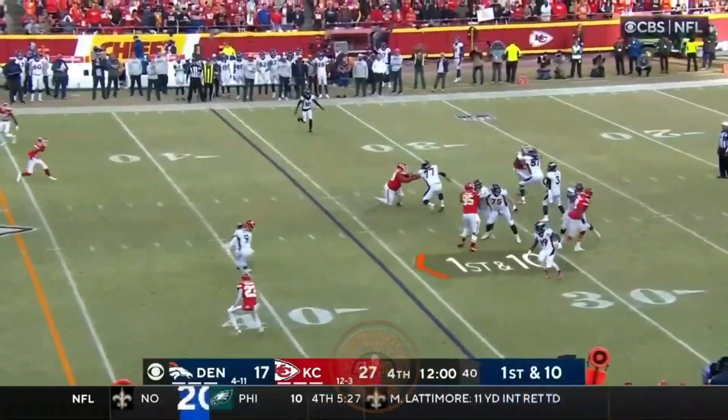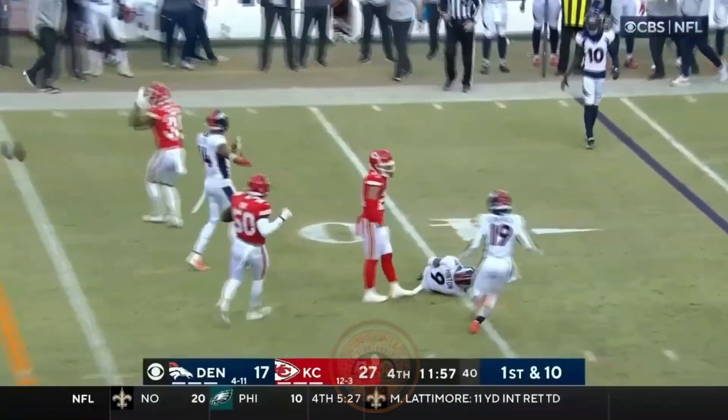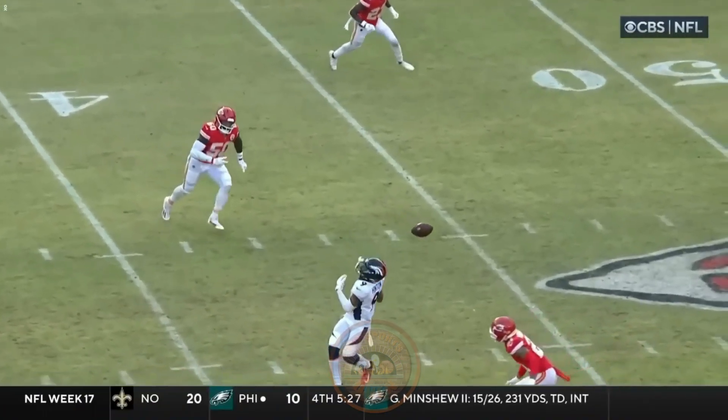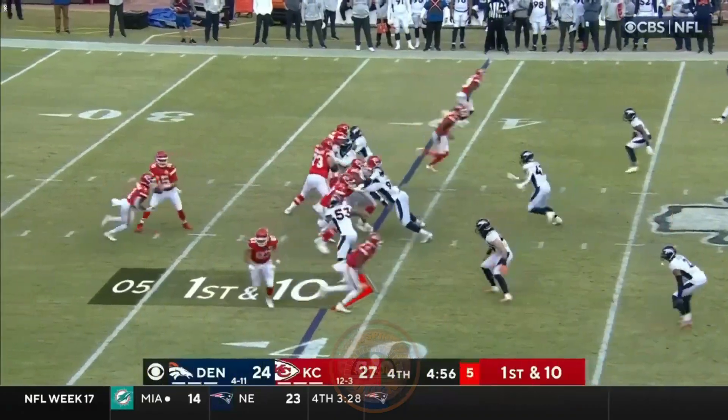It was a 12-yard pickup, and now Wilson to throw. Has time, throws off the hands of his intended. Pass a little behind him. It's hard to know exactly what to blame here, because this is zone coverage. New set of downs for the Chiefs.